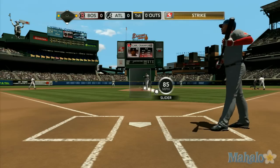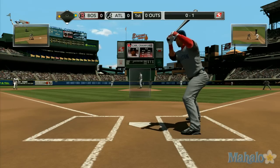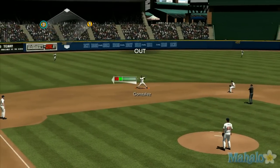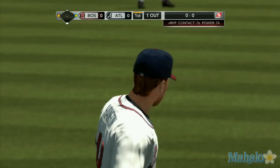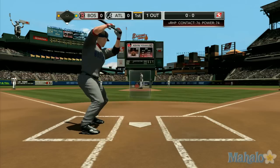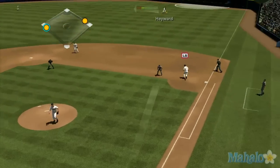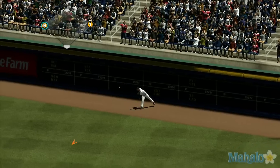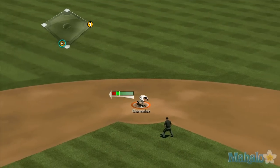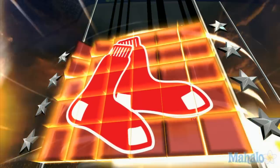Good pitch from Hanson — swung on and missed. He gets a little over-anxious at the plate when the count goes to 0-1, so look for them to expand the strike zone and get him to chase some. That one's drilled to short — Gonzalez getting one, and he's going to hang on to it. No relay, so they will not get the double play. A swing and a ball hit high into right field — all the way back to the warning track and he gets the out. And there's the first run — they take the lead, 1-0. He's an RBI machine.